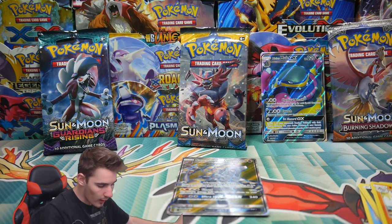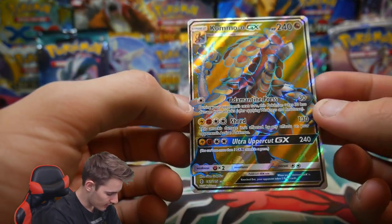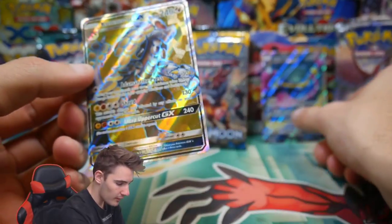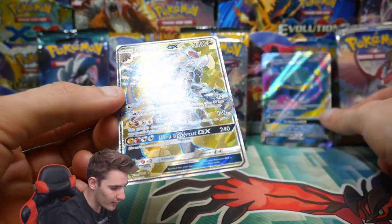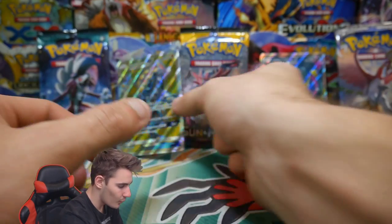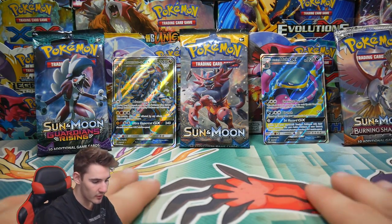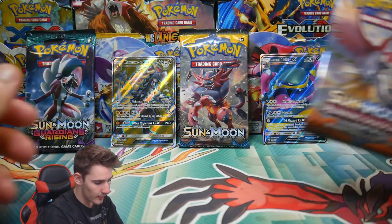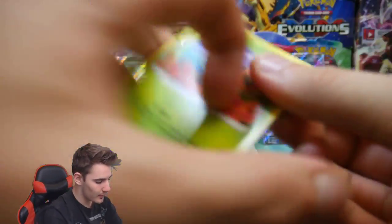What? Why are all these Full Arts happening? Kommo-o GX Full Art! That is two Full Arts on the board — we have an Alolan Muk and a Kommo-o GX Full Art. So Guardians Rising won that second round. I don't know which is more valuable — I guess by the end we could go off which is more expensive. Obviously the Alolan Muk is going to be more expensive because it's a brand new card.